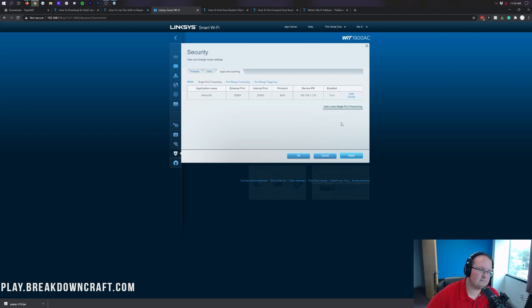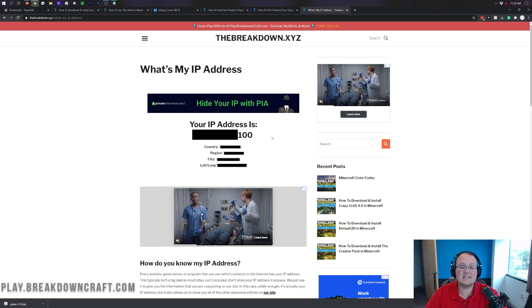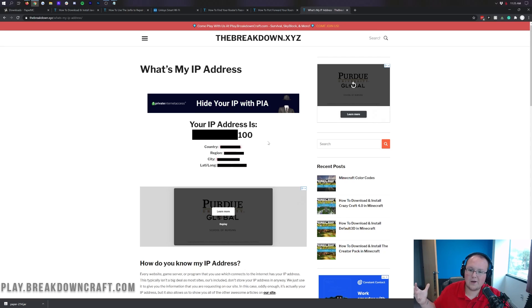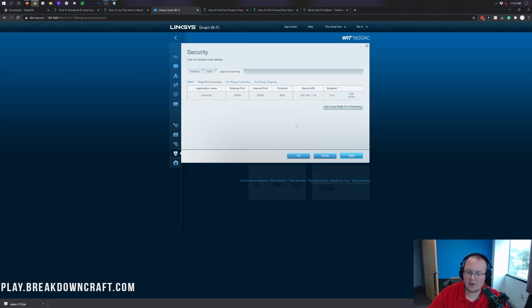Click Save or Apply and you're done with the port forward. Now you'll also need your external or public IP address — your friends will use this to join. Click the 'What's My IP' link in the description below. You'll see your public IP there, along with how much information it reveals: country, region, city, and even latitude and longitude coordinates. So only share this IP with people you'd invite to your home. For a public server, use Apex Minecraft Hosting instead.